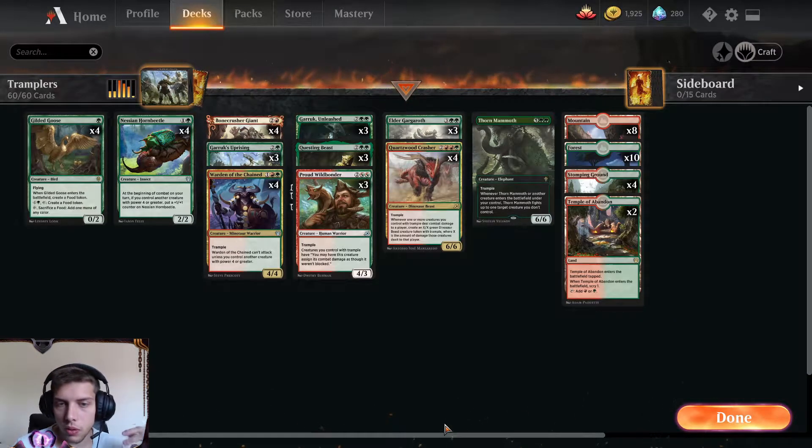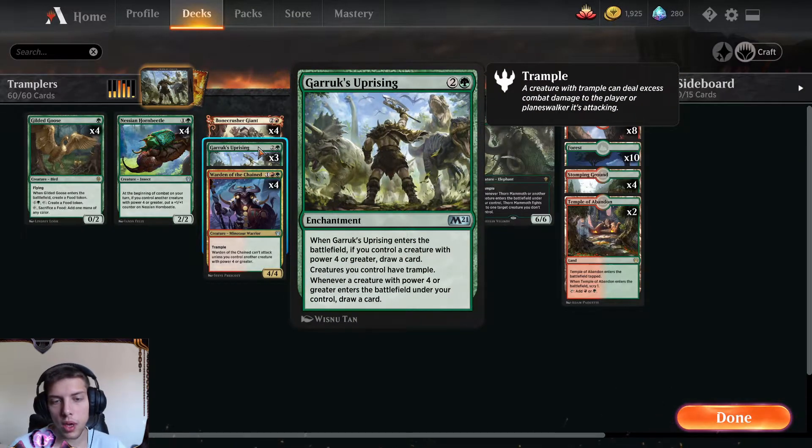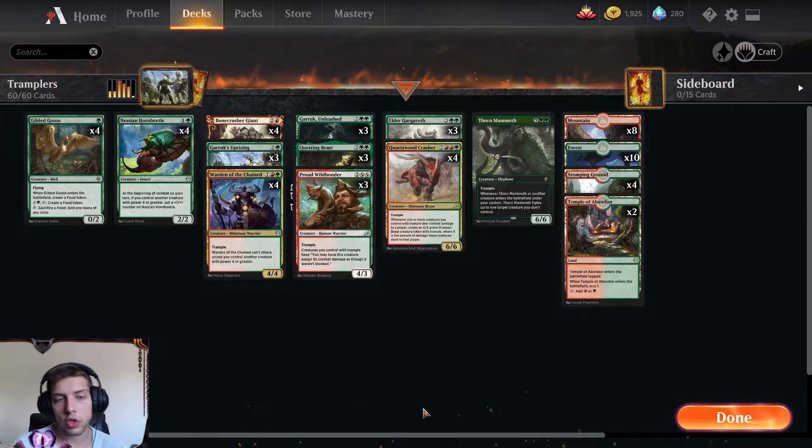Now of course you're going to be saying, well you need a lot of creatures with Trample. True, but we have the new card from M21 which is called Garruk's Uprising. Whenever it enters the battlefield, if you control a creature with 4 power or greater, draw a card. And whenever a creature with power 4 or greater enters the battlefield under your control, draw a card — that's super important for restocking. But the most important part: creatures you control have Trample. So all of our creatures, as long as we have Garruk's Uprising down, they have Trample, so they work with everything.